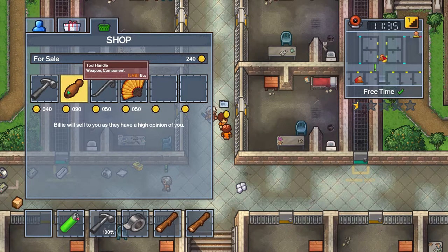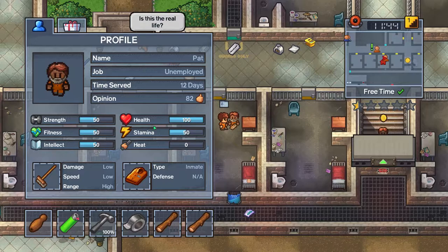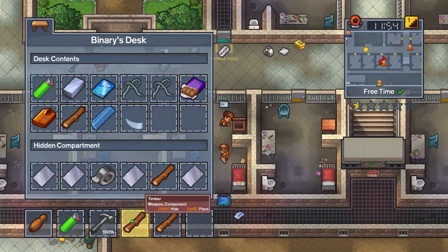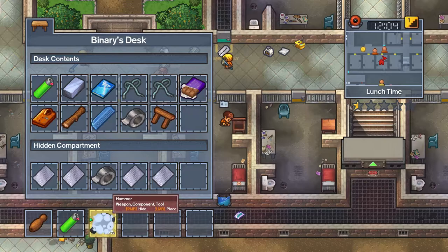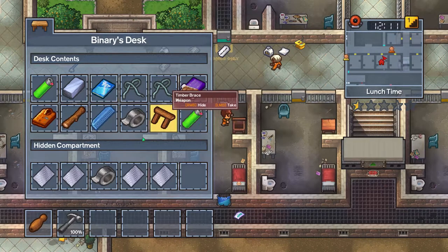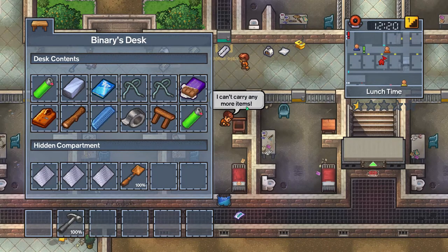I found someone that had a tool handle — pretty expensive, but I'm gonna buy it anyway. 'What are you doing in my cell?' His opinion is pretty high, that's fine. Let me put this in here, let me take this and craft this to save up some space. Also got a hammer just as a weapon. Let me just double-check the recipe — yes, easy. There we go, perfect. We are now back with the shovel.